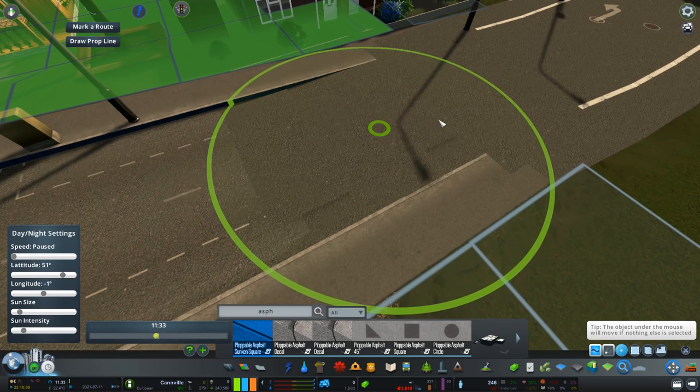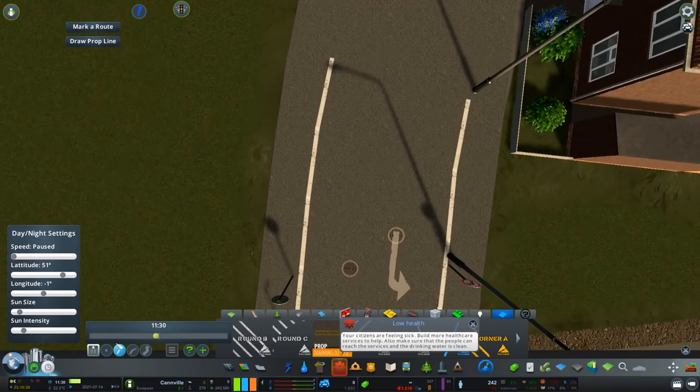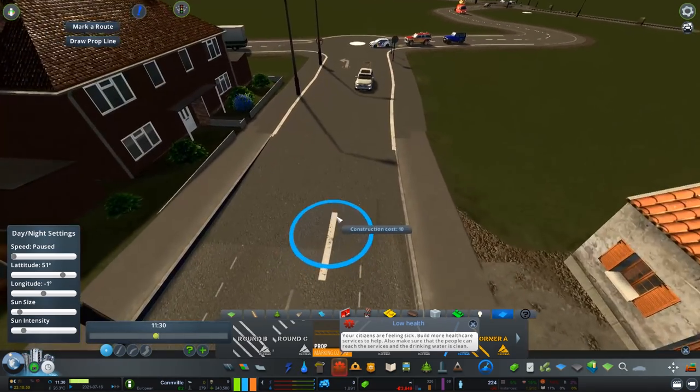Once the road is raised up, we are able to move higher and lower using the Move It mod tool to get the two roads to meet, and then a little bit of tidying up allows you to recreate this and hide away the ugliness of what was there prior.